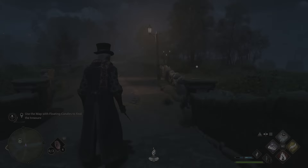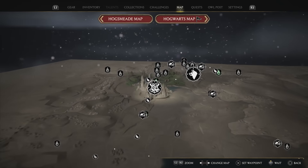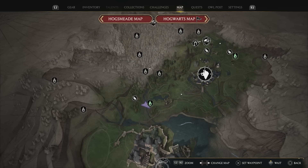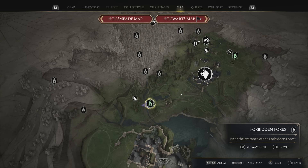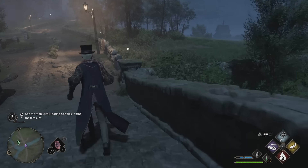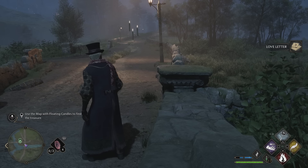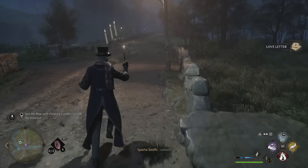You want to go to the north of Hogwarts Castle itself. You'll come out here quite early in the story so you've probably already got this fast travel point. There's Hogwarts. You want to head north to the Forbidden Forest and there is a bridge at this exact location right near the fast travel point. You'll see a love letter on the side of the bridge. Stick out your light spell, follow the candles and you've just got to follow the candles to the destination.